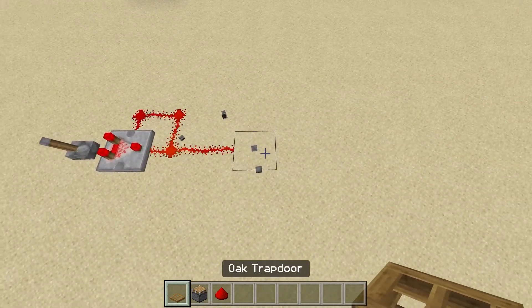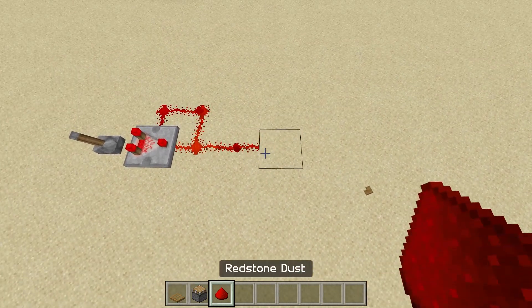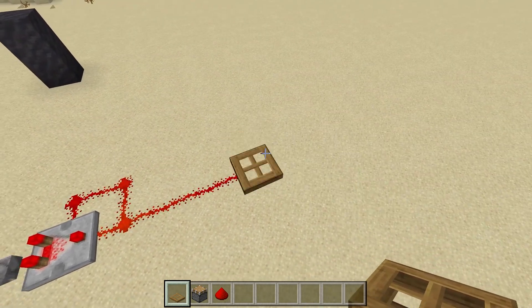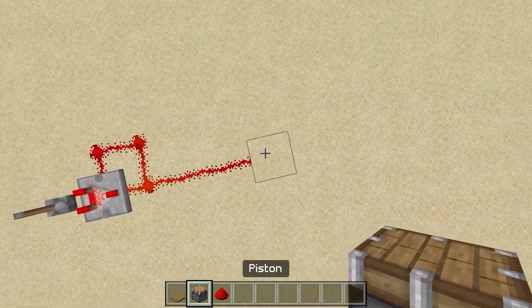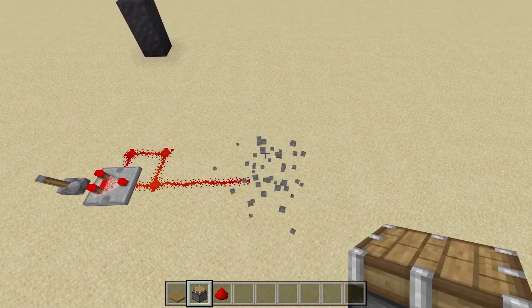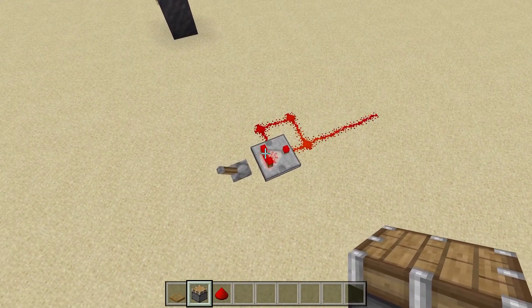Even something as fast as a trapdoor can't keep up with it. So what you have to do is extend it by one more to lower the signal strength, and then it works. It is super annoying, but it does work. A piston has a maximum speed, so that's all it does.